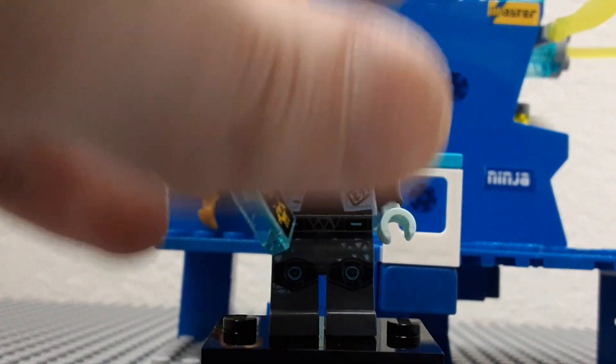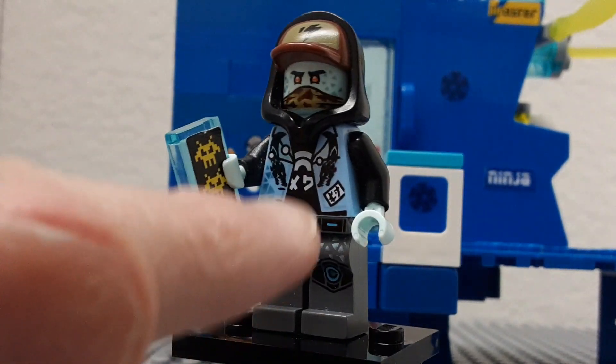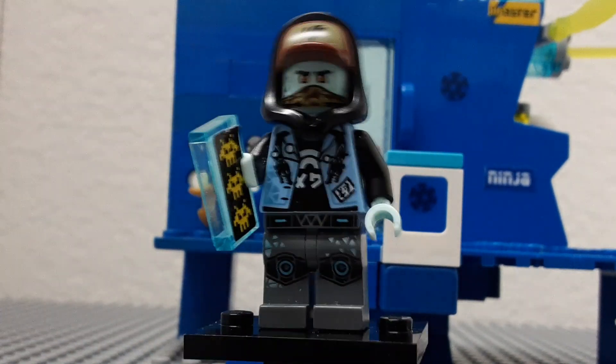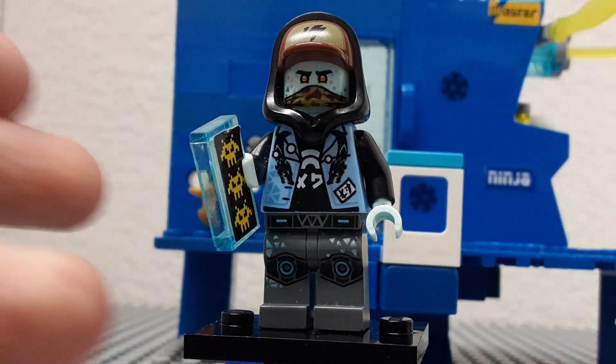Down to the legs, they're really cool. They have little things on the knees, triangles on there, and his belt looks really awesome. I thought I'd include him in the set since he is in the Prime Empire Ninjago season, and also because he's just an awesome minifigure.